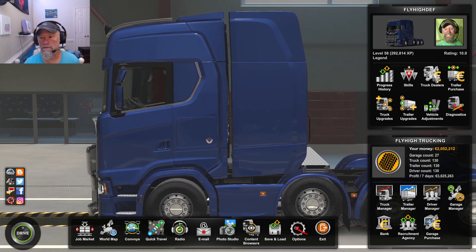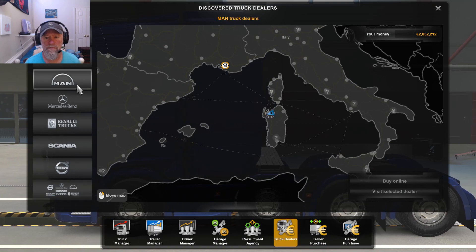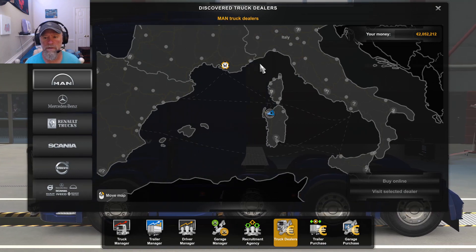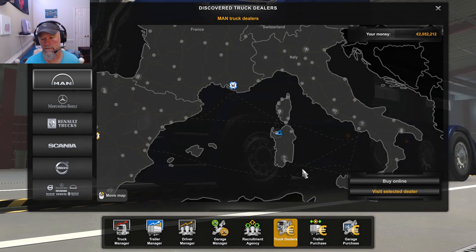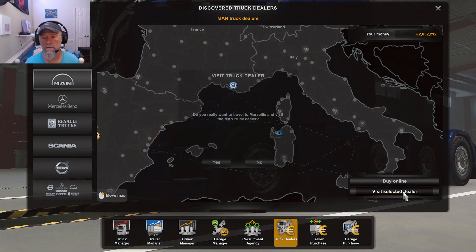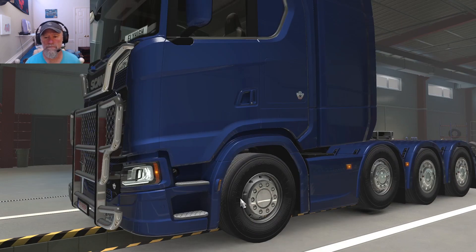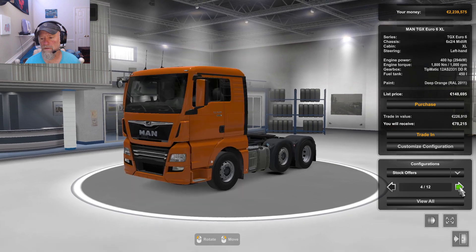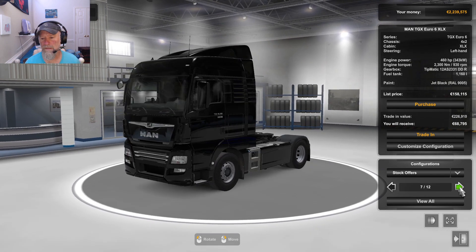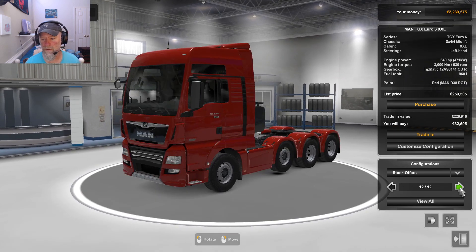Go to truck dealers, select MAN. Pick the dealership you want to go to — I'm closest to this one, not that it really matters. Let me get on up in here. I think they got a three-axle one; I ain't done that with the MAN yet. Yeah, here we go.